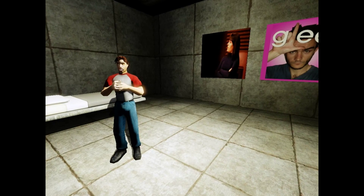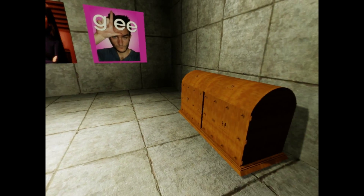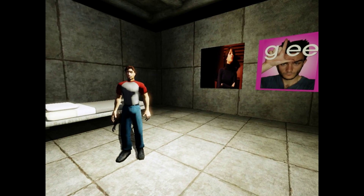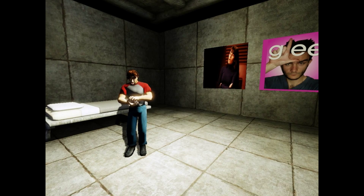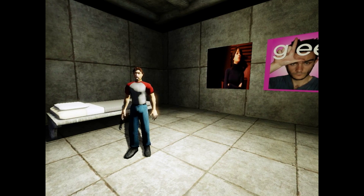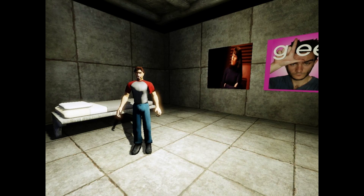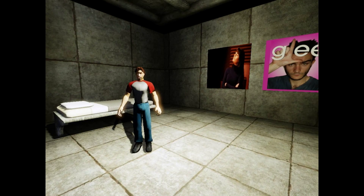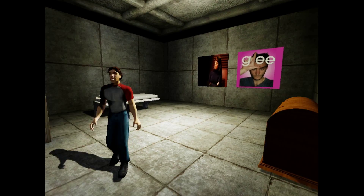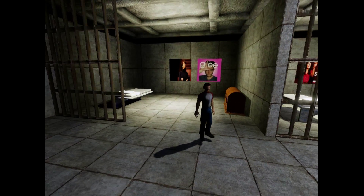Whenever I find an item on the list, I'll be sure to return here to store it safely in this chest. When all the items are inside, I'll be on my way. Some items will be lying around; others will be held by other inmates. Interacting with either will be accomplished with a click of the left mouse button. To scroll through items in my inventory, I can use the scroll wheel. Getting around is a simple matter of tapping either mouse button. And so it begins.